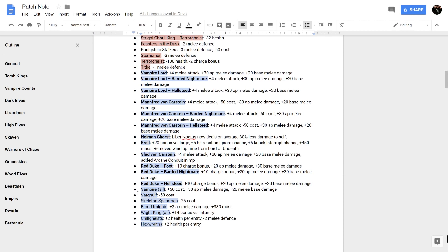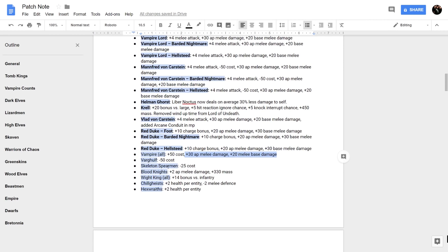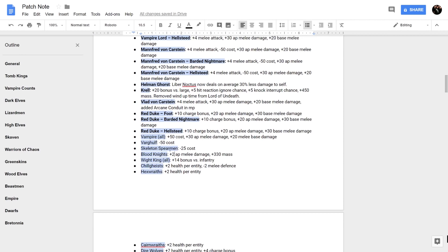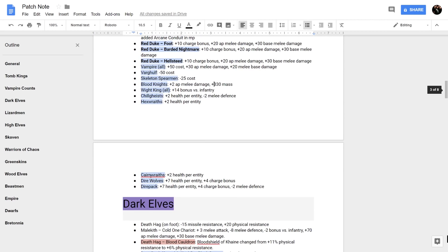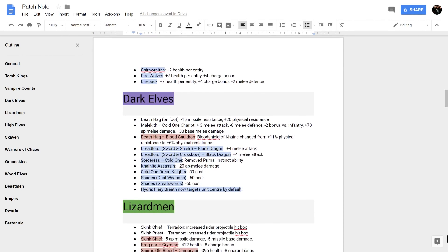Vlad and the Red Duke are going to be way more terrifying on the battlefield. Vlad gets Arcane Conduit in multiplayer. Vampires as a whole have a slight cost increase but much more damage output. Skeleton Spearmen got buffs, Blood Knights get plus 2 AP with a mass increase so they can go up against heavier creatures — they're one of the few anti-large options in the Vampire Count roster. Cairn Wraiths, Dire Wolves, and Dire Pack all got good buffs as well.